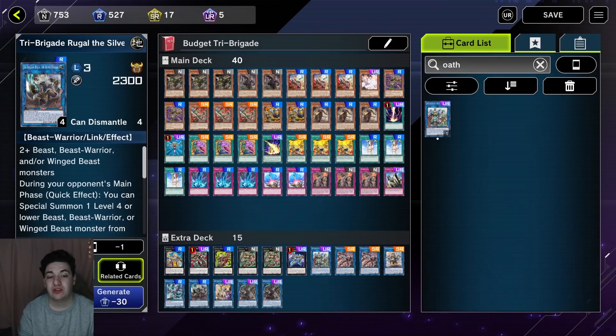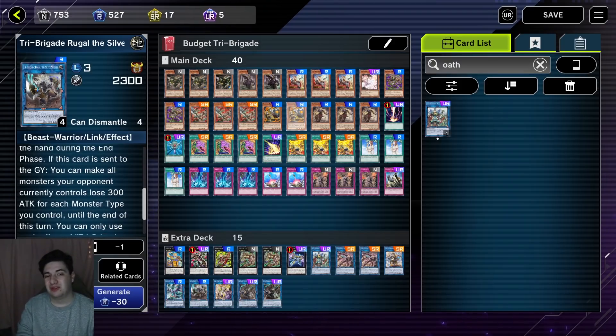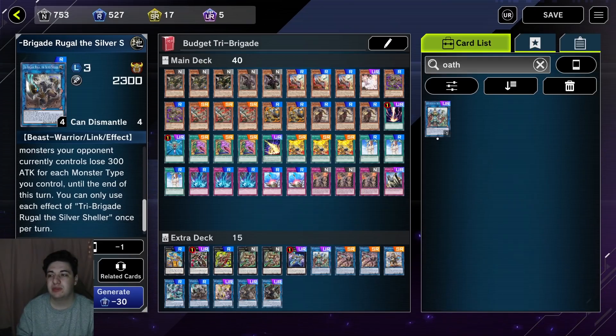Similarly among our rares, we have Rugal the Silver Sheller — basically a revival every turn. A nice card to summon off Revolt to trigger your Frigid. It summons a level four or lower Tri-type from the Graveyard and it gets its effects. So you can recycle your Zoodiac monsters. In Main Phase 2, if your opponent hasn't done anything and can't out it, you can summon a monster from the Graveyard, and it bounces back during the End Phase. The secondary effect to lower attack doesn't come up too often, but it is still strong. Very good rare to pick up.